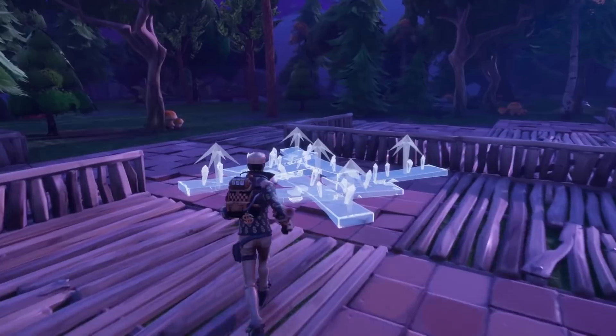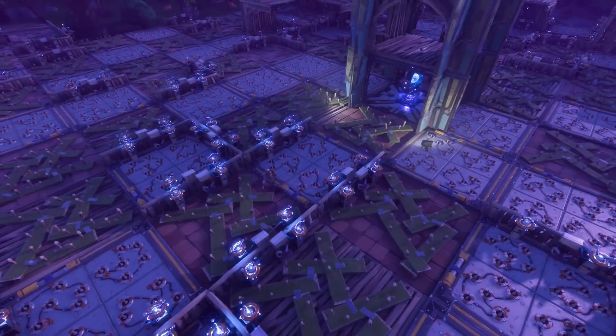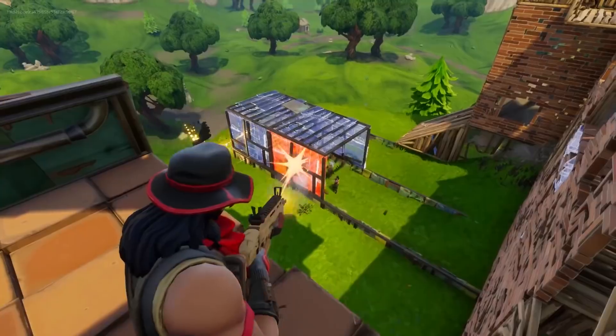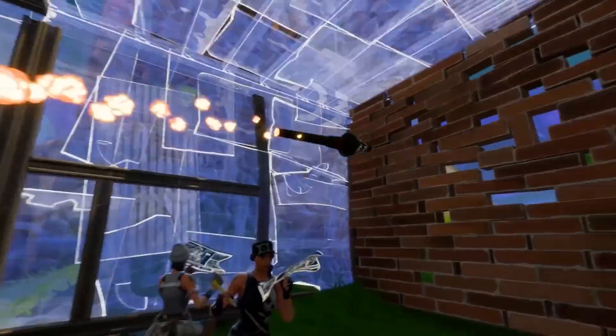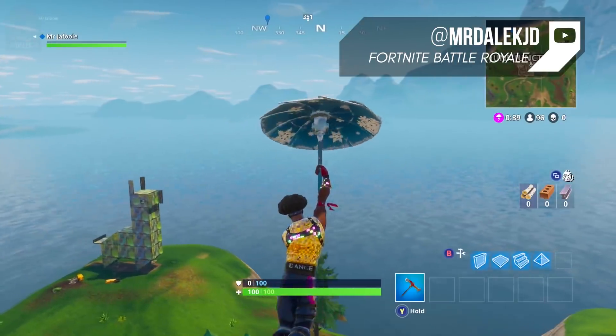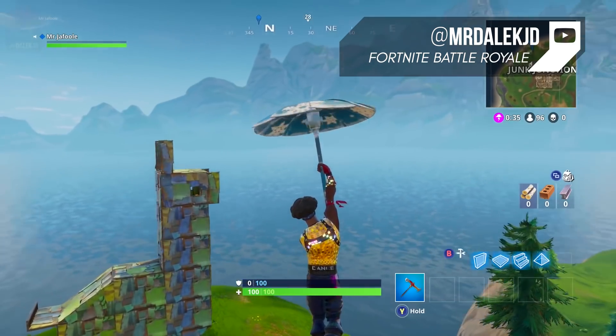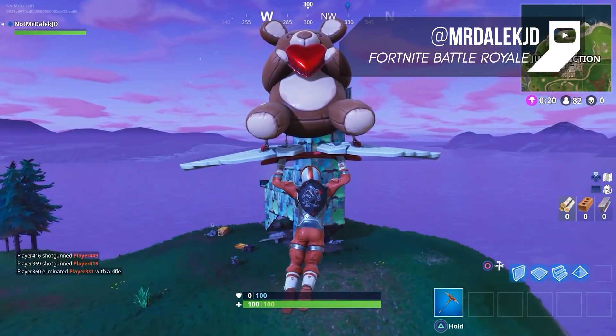Animal Structures. Fortnite at its core was always about building unique structures to survive, so it makes sense that Epic Games wanted to have a little fun and build out some impressive structures throughout the map. In Season 3, Epic added in three animal structures: a llama, crab, and fox. They added in a llama since it's the most prominent figure within Fortnite.